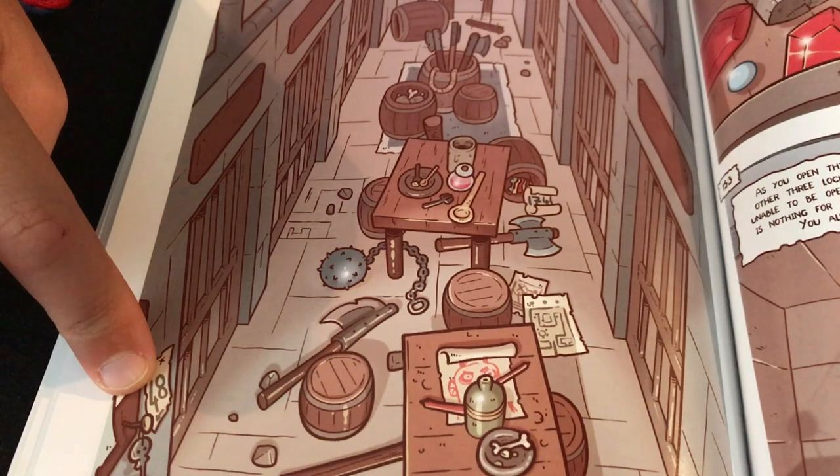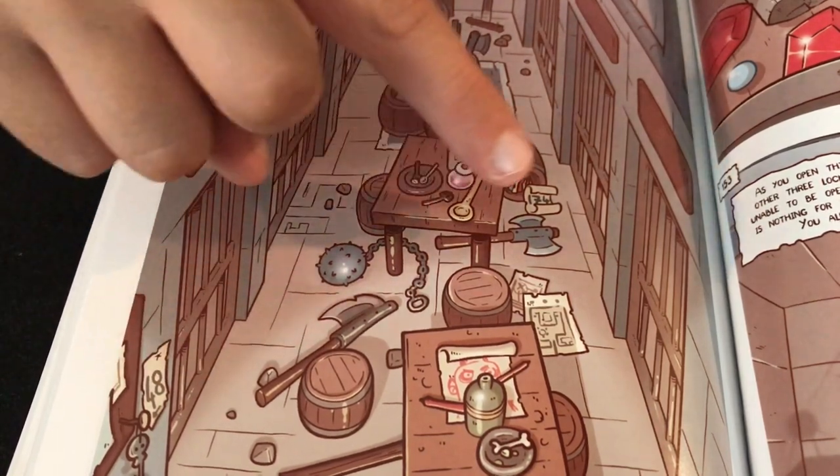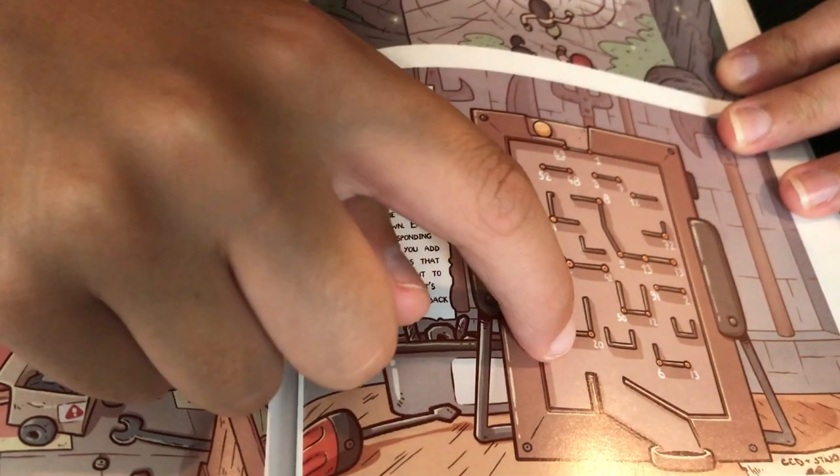Gameplay consists of following the comic panels, which contain clues, rules, and traps, and making choices about where you want to go and what to do. You really have to look at each panel carefully to collect clues and solve puzzles — yes, puzzles.